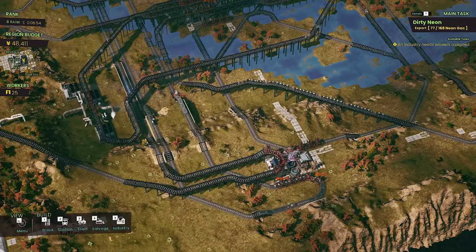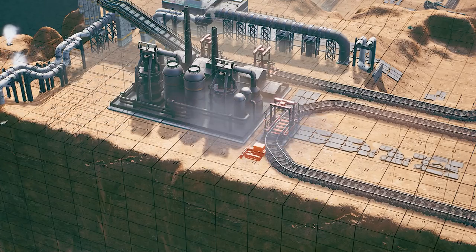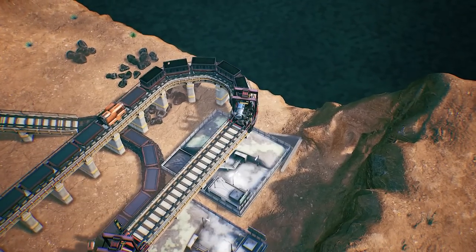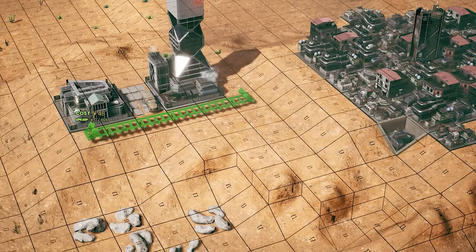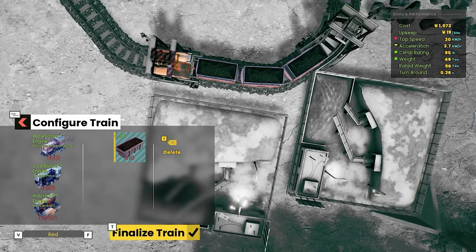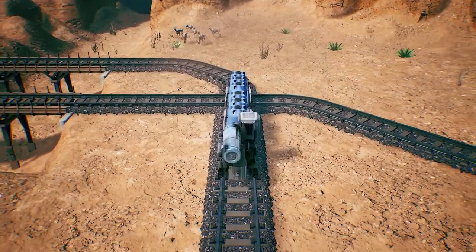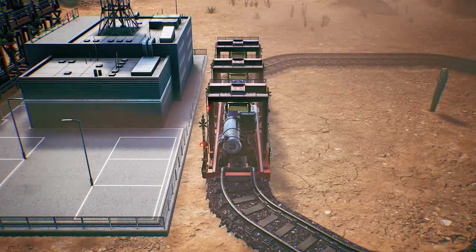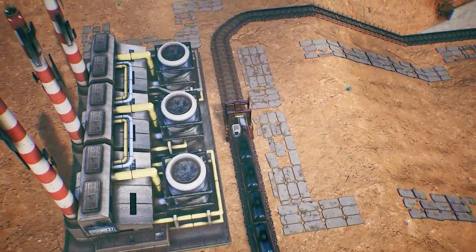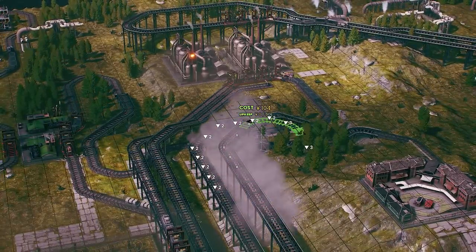As an administrator, it's up to you to oversee industrial production on the planet. In the world of RailGrade, trains are used as the main mode of transport to move resources, and so the game is all about building railway routes in order to deliver raw materials and other valuable goods. You'll need to make sure that production stays on track by delivering the right resources to the right industry, and that any produced outputs are then transported onwards or exported for profit.